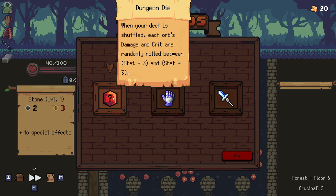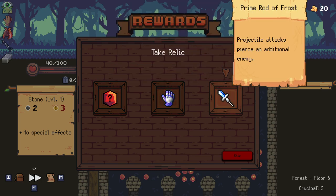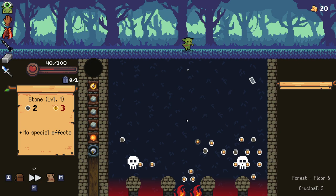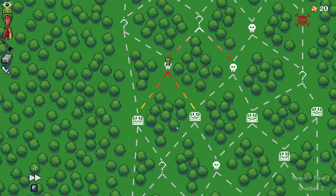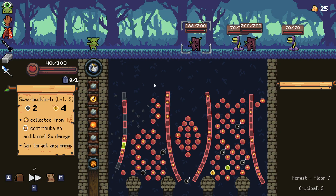Dungeon die: when your deck is shuffled, each orb's damage and crit are randomly rolled between stat minus three and plus three. Attacks gain plus one plus one and projectiles pierce an additional item - you've got to go for the piercing there, super super valuable. I like the idea of the dungeon dice, but you've got to build around that. You don't want to take that off the bat without thinking about it. Let's try and see what we can get going on here - actually, that's pretty good.